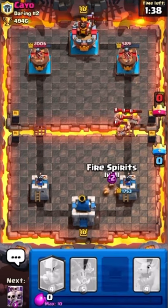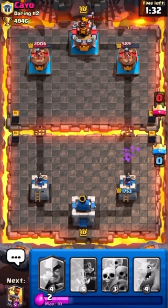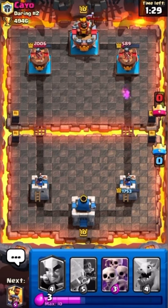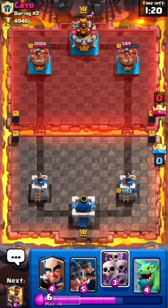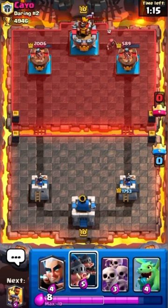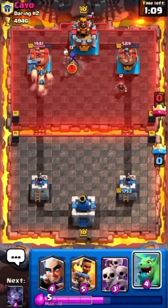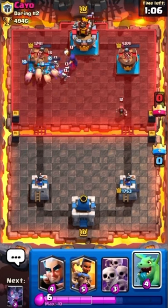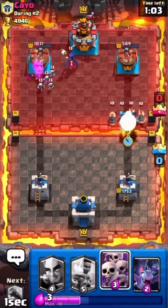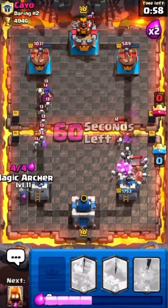I was thinking of doing a Clash Royale card tier list, so if you guys want to watch that, comment down below — or comment any video idea or cards you want me to cover. This battle so far is going our way 100%. We've got the Royal Hogs and Ram Rider coming in next. He places the Wizard — not too scared of it. The Wizard kills the Royal Hogs, so I'm glad that's not going to be an issue. He places the Witch — not a good play by him. We get quite a bit of damage on that tower. We're going to place the Baby Dragon as a distraction so our Skeleton Army can take out the Royal Hogs.